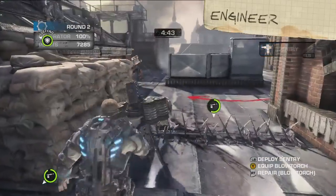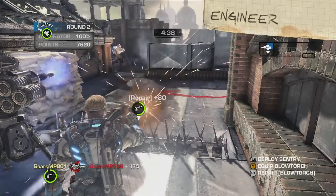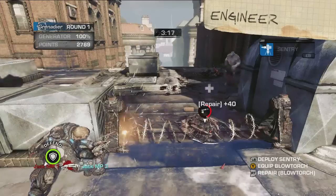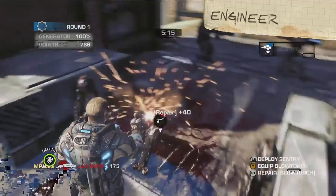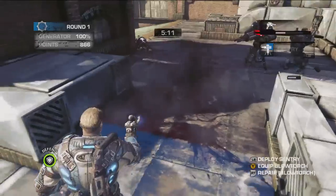Engineers can deploy temporary sentries to defend against the Locust. I recommend placing them before you repair damaged fortifications. To repair, just swap to your blowtorch and fire at the nearest barrier. But remember, no one in Overrun can build a new fortification. So once you lose it, it's gone. Finito.